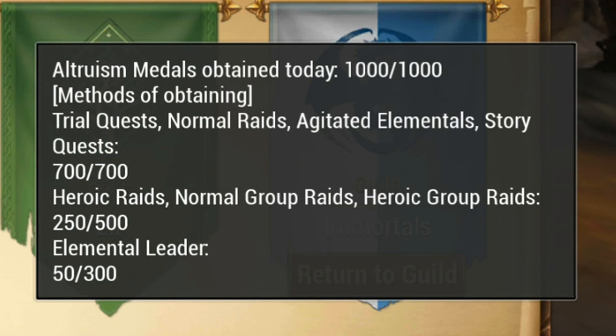Here you can see I have earned the max — a thousand metals for today. First you have your trial quests, normal raids, your elementals, and story quests; you can earn seven hundred that way. Then you have your hero raids, normal group raids, and hero group raids; you can earn up to five hundred that way. Then there's the elemental leader and you can earn up to three hundred. You earn more medals by helping people — if anyone's trying to do a quest challenge and you join it, you get a good amount of medals. If you run a dungeon like Fort you get a really good amount of medals per day, and it's the same for the hero dungeons. The elementals I'll sometimes get five or ten — it varies depending on the level of players in your group. Also notice with some dungeon runs, when there's a lower-level player you're helping out, they give you more for that.